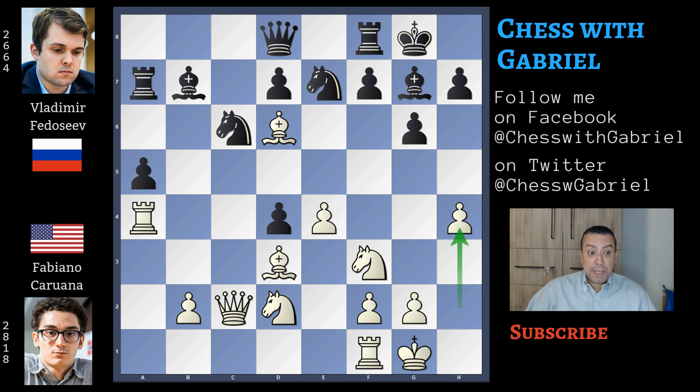h4 and black plays bishop to a6. This is an inaccuracy, almost a mistake. Again Stockfish wants to sacrifice the exchange to get rid of this powerful bishop with knight to c8 against the bishop. Bishop captures and bishop recaptures to at least develop in the center. Let's watch what happens if black tries to get rid of this bishop without giving the exchange.